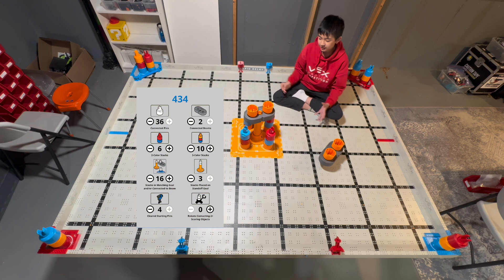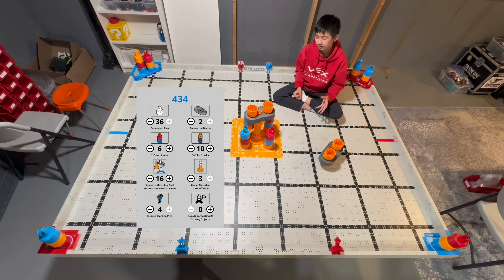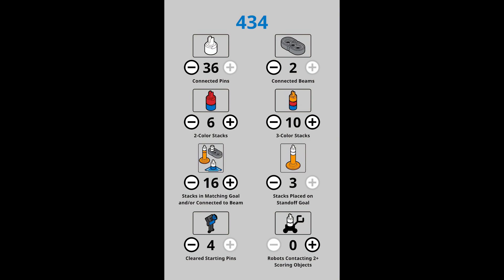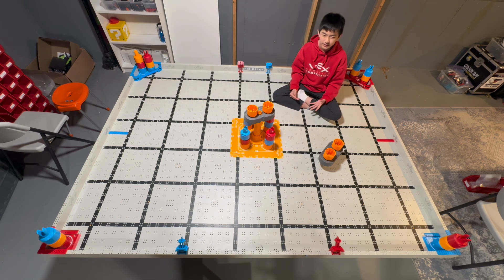By using all three color stacks, it only leaves six orange pins to put on the beams, which only allows us to get two color stacks on the beams. To conclude, these two strategies can have the same outcome and number of points, but both have very different robot designs to create them.